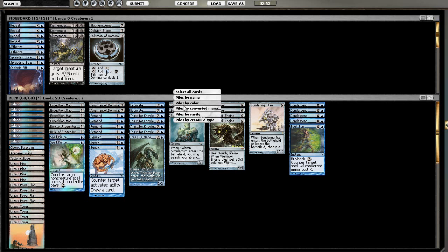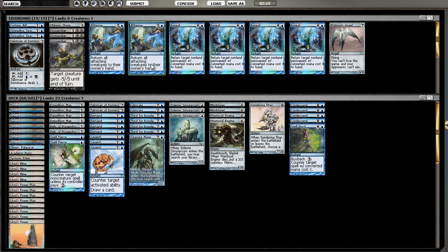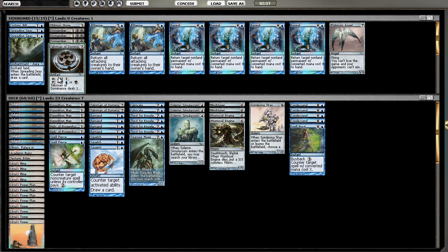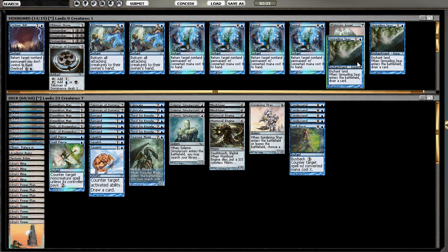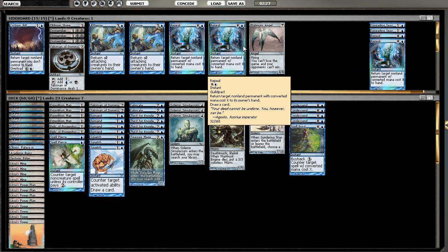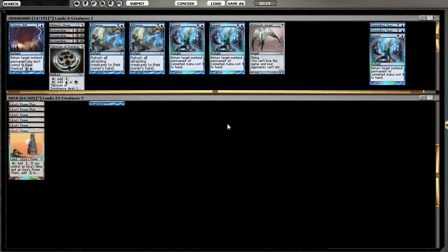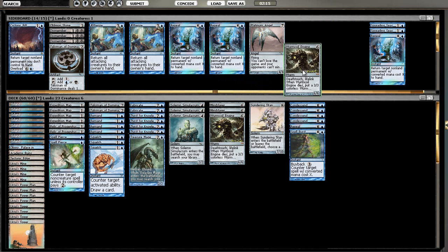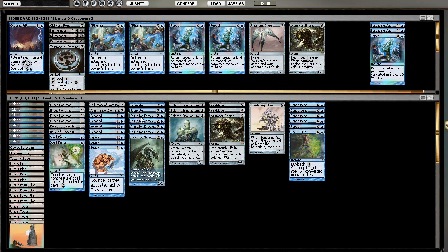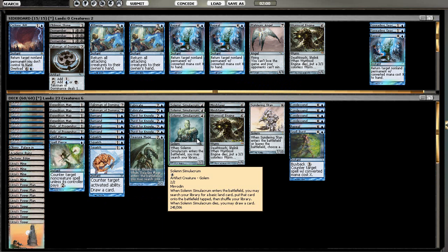It's better to concede because getting three lands killed sucks. Spreading Seas could be alright to try to mana-screw him a little bit, and maybe some number of Repeal to play around Stony Silence — just to have one to get the Stony Silence off the table and start the Mindslaver lock. I'll cut a Worm Coil. I didn't see Path; he probably would have used it on the Solemn, or perhaps he was saving it for the Worm Coil. I can't imagine him cutting all of his Paths. He had Wear and Tear — maybe I just cut Talisman.